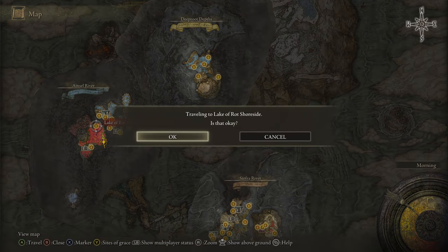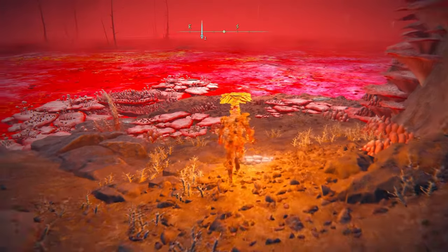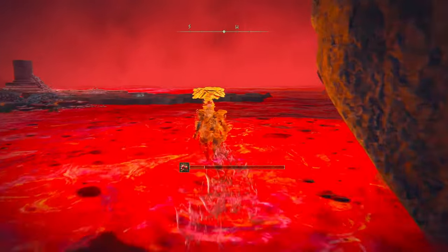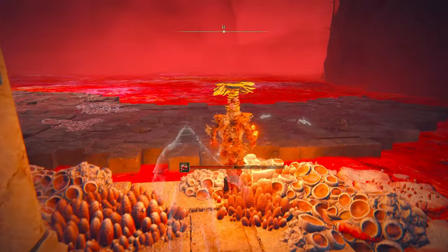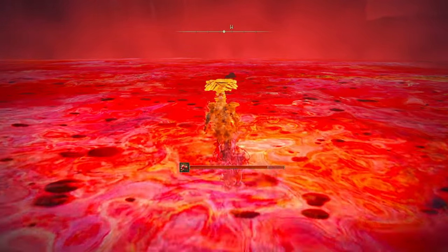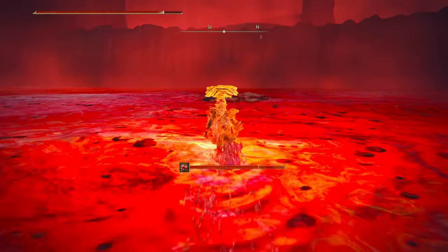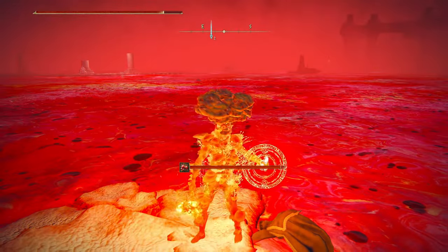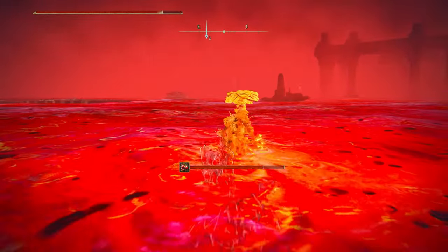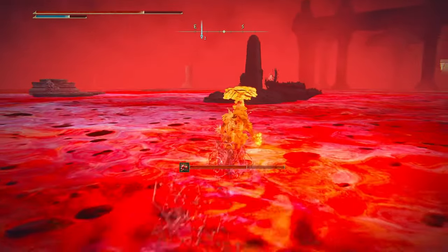Go back to the first spawn point and now head to the right side. If you didn't know, right down here is the map fragment for this area. Same thing on this side — come over here. These platforms won't be here unfortunately, but jump here to raise the platforms. Come out here — there's going to be loot on this body, and some more over here. Alleviate the buildup and head in this direction. This is going to be another place where you raise up the land. As long as you follow along, it's fairly simple.